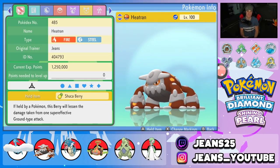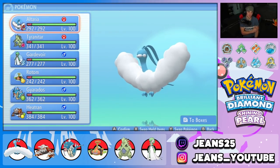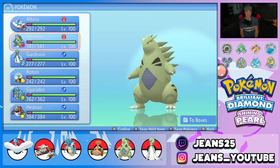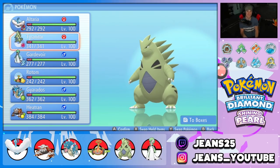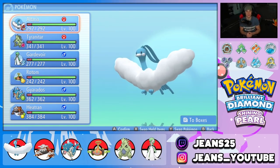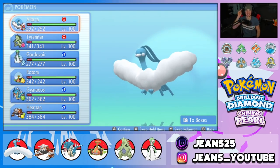This team is really good — lots of different setup options. I was going to give Altaria Dragon Dance but went with Feather Dance instead to drop physical attack while other Pokemon like Tyranitar, Rotom, and Gyarados handle the Dragon Dance setup. If you want to see the full Pokepaste with all EVs and moves, check the description below. Let's hop on the ladder and get some wins with this Altaria team!